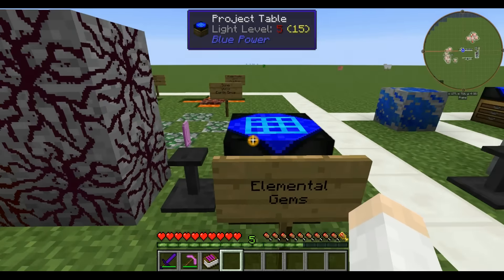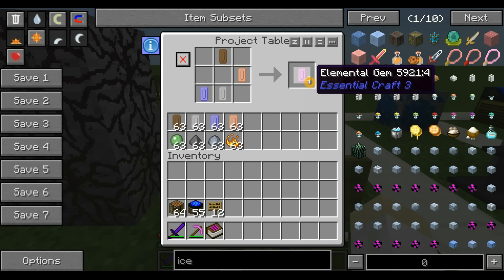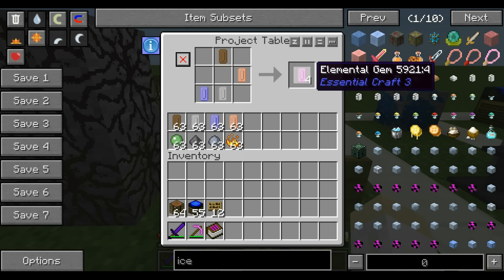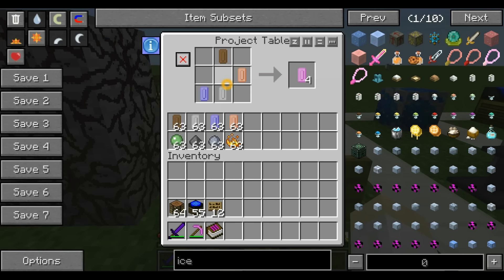This last one, the elemental gem, you can actually make from the other four. When you break the other four, you get earth, water, flame, and air drops. You combine those in any way — it's a shapeless recipe — and you get four elemental gems. Those are probably the most important. The second most important is the flame drops, so collect as much of those as you can. The other three — water, air, and earth — get a stack of them when you start off and you probably will never need more than that.